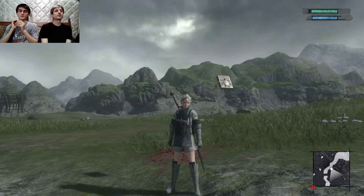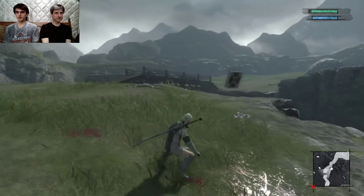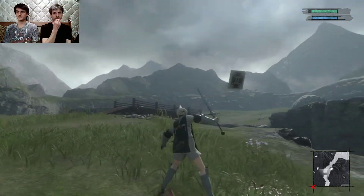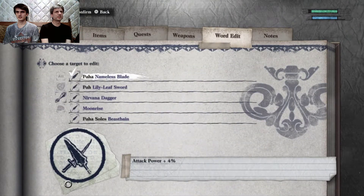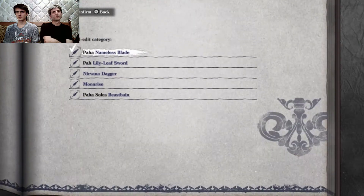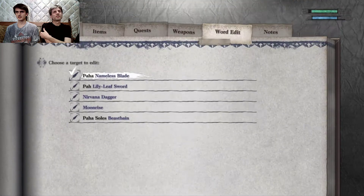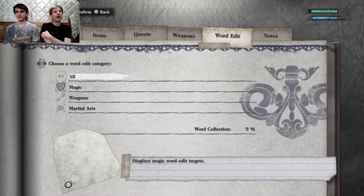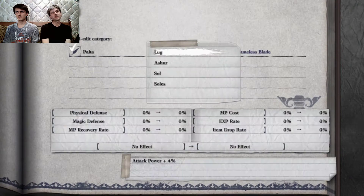Welcome back, Dodgers here with another episode of Nier Replicant. We're going to do a story mission. I decided to put on the Nameless Blade — yeah, Nameless Blade — right at the top. Because in Nier Automata I stuck with Virtuous Contract the whole way through. Virtuous Contract was the nicest sword in that game; I don't know if this is the nicest sword in this game.